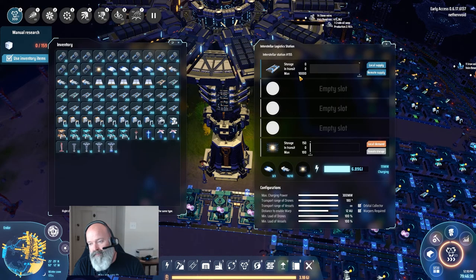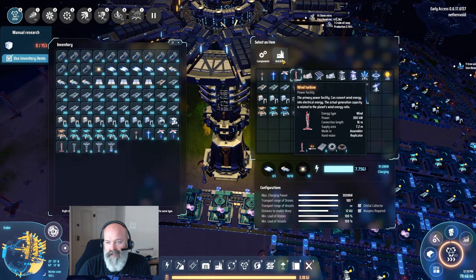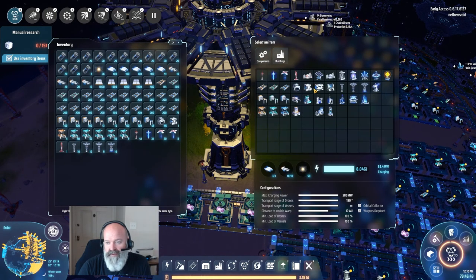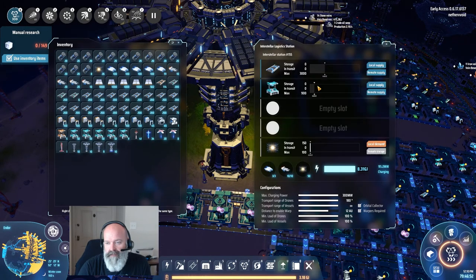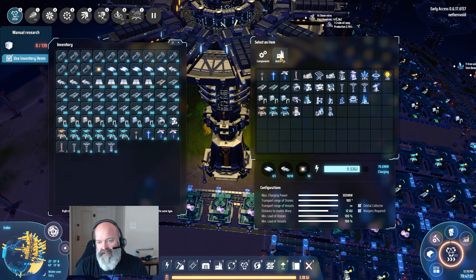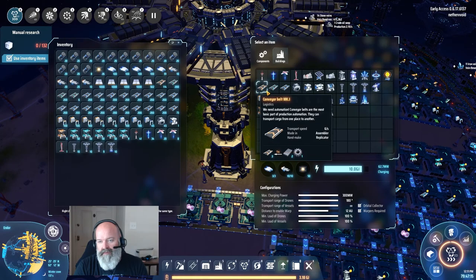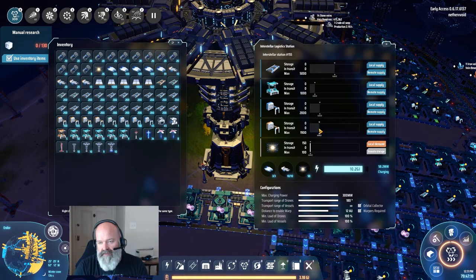We want assemblers — at least 500, maybe a thousand. A thousand assemblers would be good. We want belt three — belt three is right there so belt three will be first. We're gonna want a lot of belt three. Three thousand — that sounds good, let's do three thousand of these belts. We're gonna want more than that but first we're gonna put in assembler twos at a thousand, because I want a buffer when I request two thousand of these — I want to have a buffer so it fills up immediately. Then I want mark three sorters — another thousand. Let's do two thousand because I might request a thousand and want more. Mark one sorters — a thousand, because I usually don't request as many.